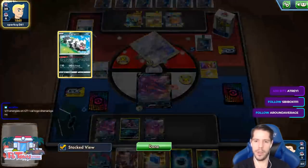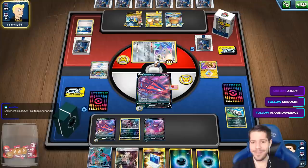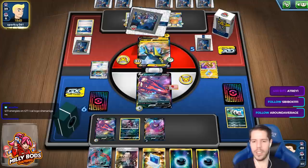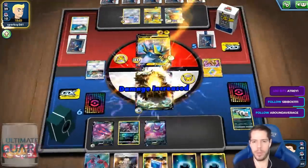5 out of 11 energies on turn 2 with no draw supporter, no draw, no Eternatus — nothing. Absolutely nothing else to go with that. Like, I wouldn't mind if I had those energies if I just hadn't expected the item lock. Otherwise I would have played the Pokémon Communication for a Crobat the previous turn.